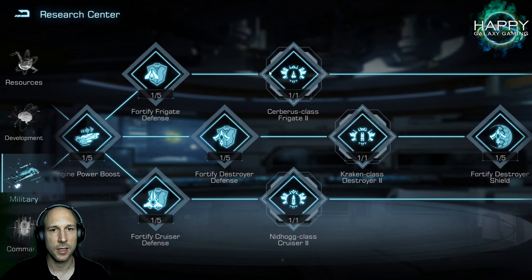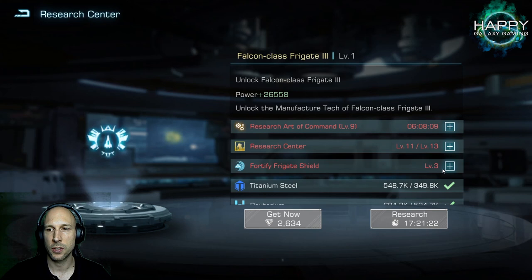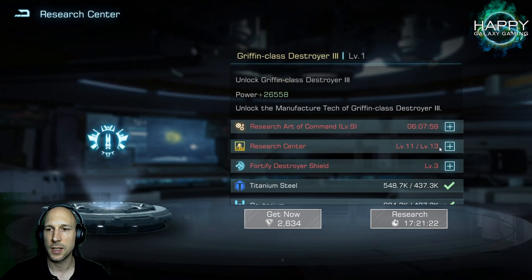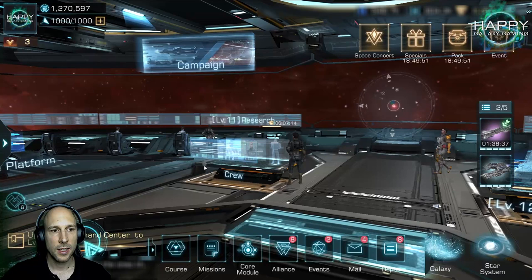Up to tier 4 there are no real pre-requirements — you just need to reach that node in the research tree. But for tier 5, you need to research the shield for frigates to level 3 before you can start. Make sure you check these requirements and are well prepared so that the moment your research center hits level 13, you can directly start researching the next tier. I did make a separate video covering all the different research paths.